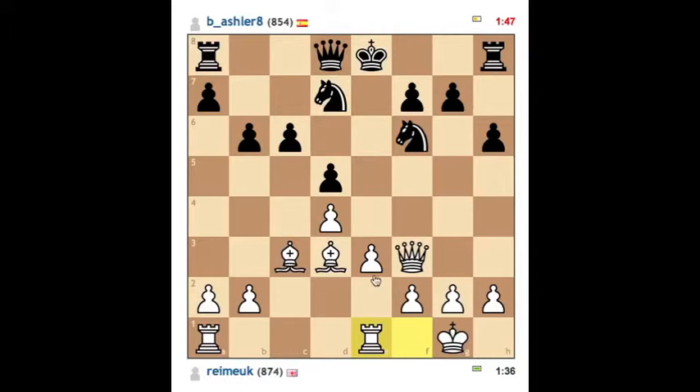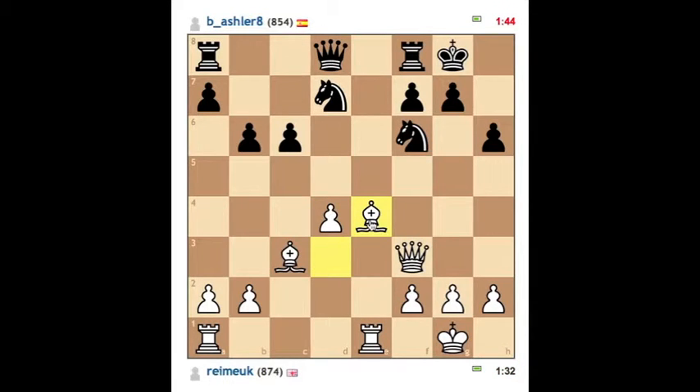He doesn't seem inclined to castle, so I'll get my Rook on the line. That prompted him to get out of the way. If I push up here I can open the file for my Rook.